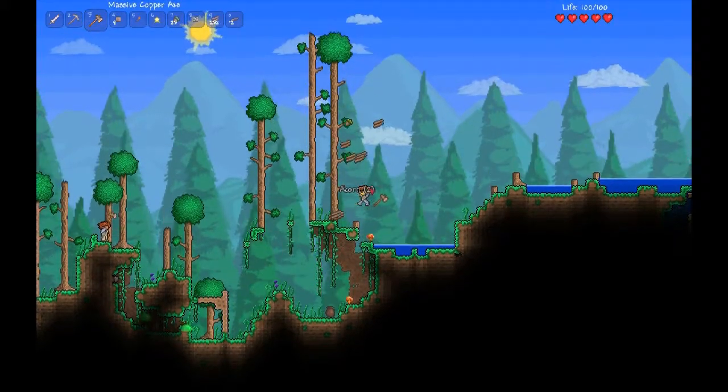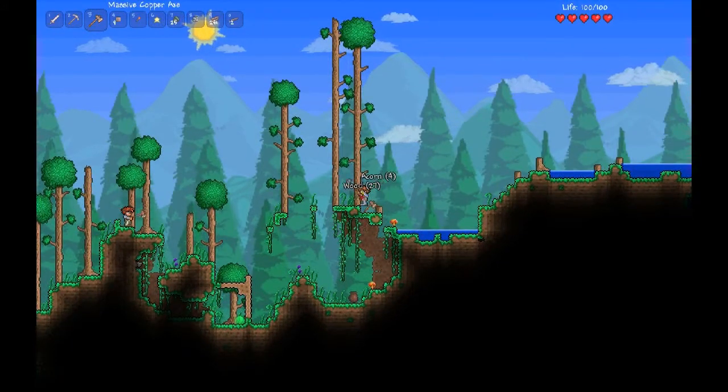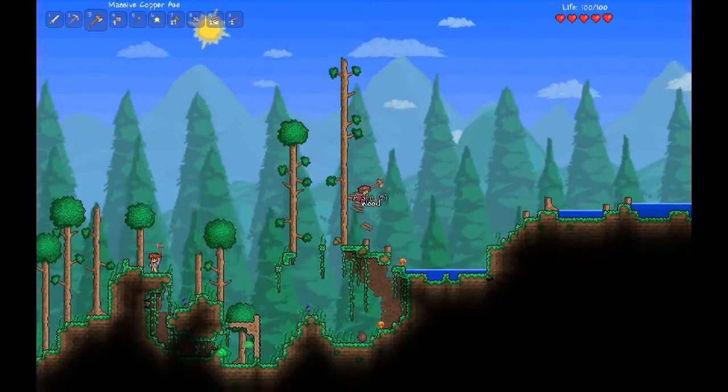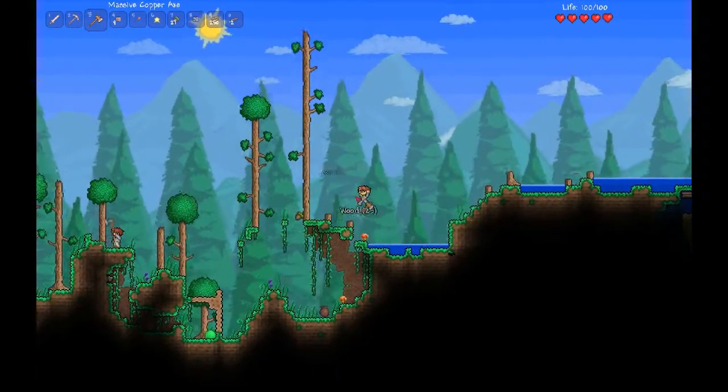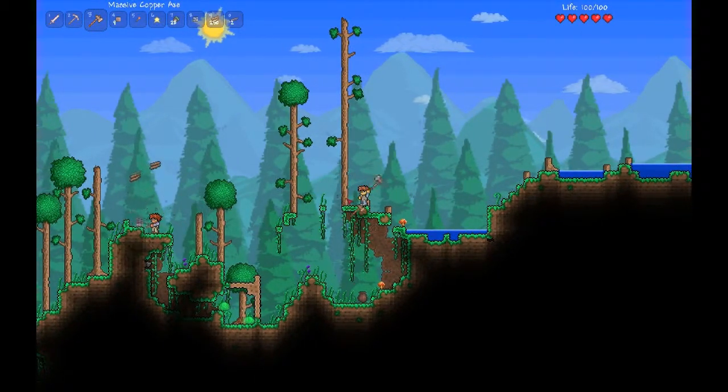Eric, you should turn on PvP and kill him. I don't know how to do that. When you go to the menu, press Escape. Turn on PvP by crossing the swords. And then turn yourself off of his team, which is green. You can put yourself on red or whatever, and then you can just kill him. Yeah, you could try that.